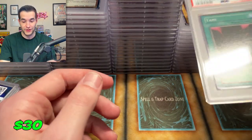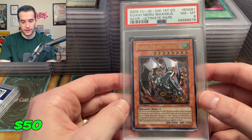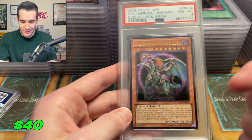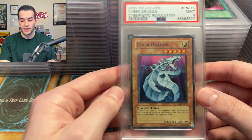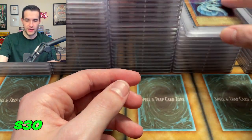Then we got a Yomi Ship first edition — got a nine. We have a Kujakujaku Mirror Mirror Maximus ultimate rare — we definitely pulled that one, so that's the only reason I would grade that. A Chaos Emperor Dragon — this is the one we pulled, got an eight. These are pretty rough, so getting tens of that is pretty tough. Last card of the second to last box — Cyber Dragon nine, another one we pulled out of CRV.